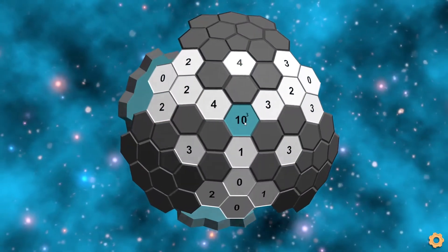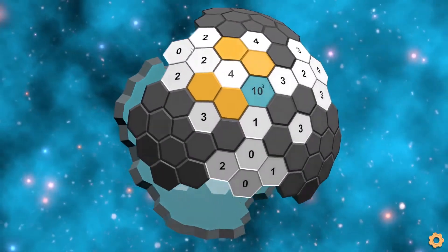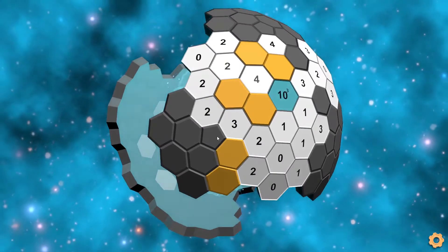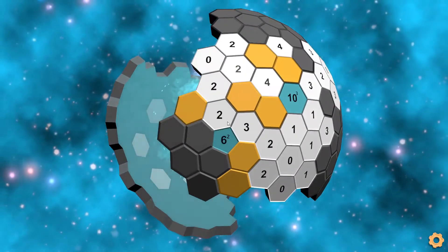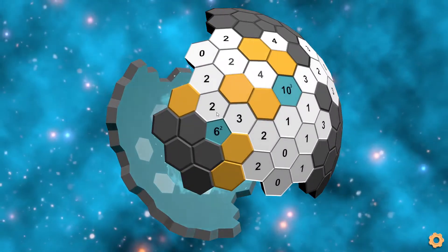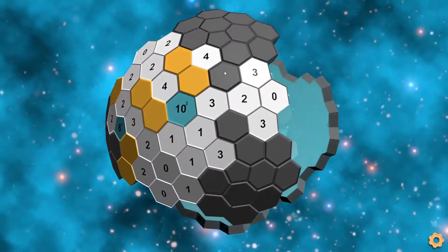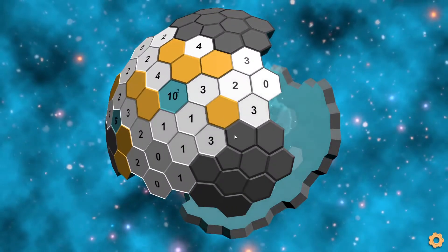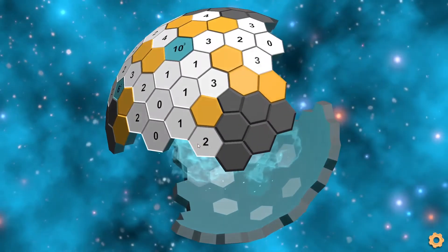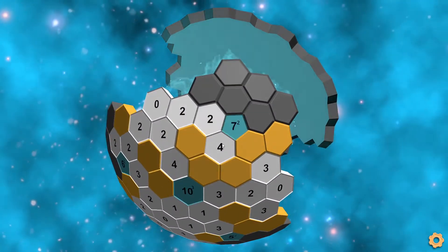Now we can just unmark the ten and solve it normally. Here we have a four, so we can solve all of those. We have the one here, remove these, the two here completes the three, and then this two. This two needs that, which completes this two. And then on to this direction — right here we have the three. This three as well needs both of these. This one only touches this tile. And that's done. I probably don't need to explain this very simple solving. The four is done.